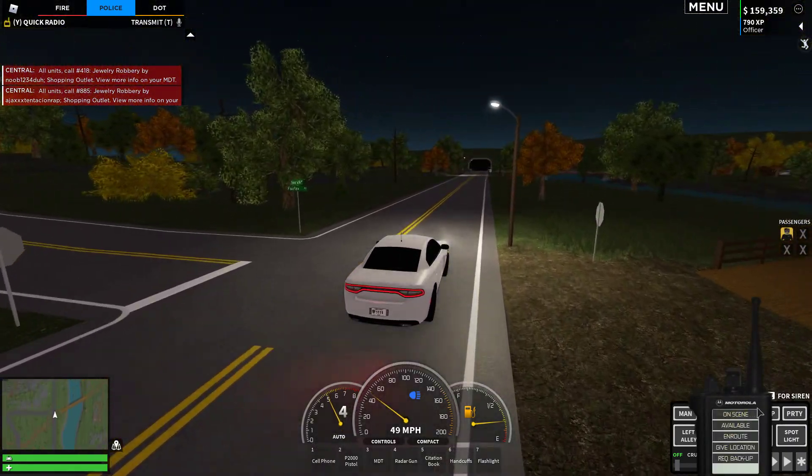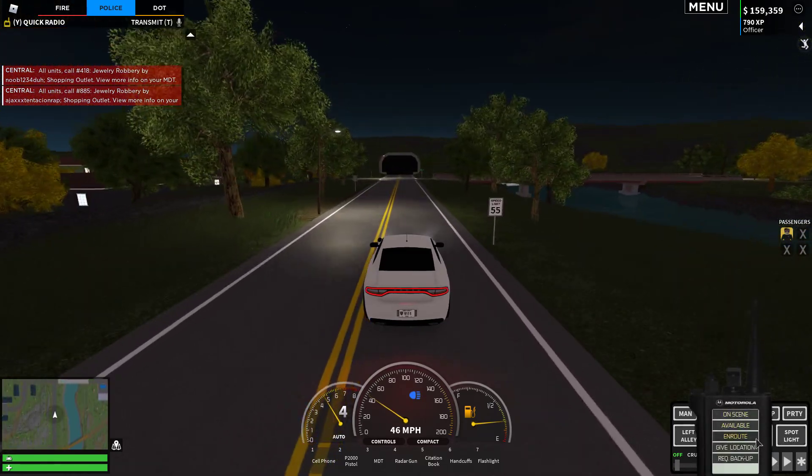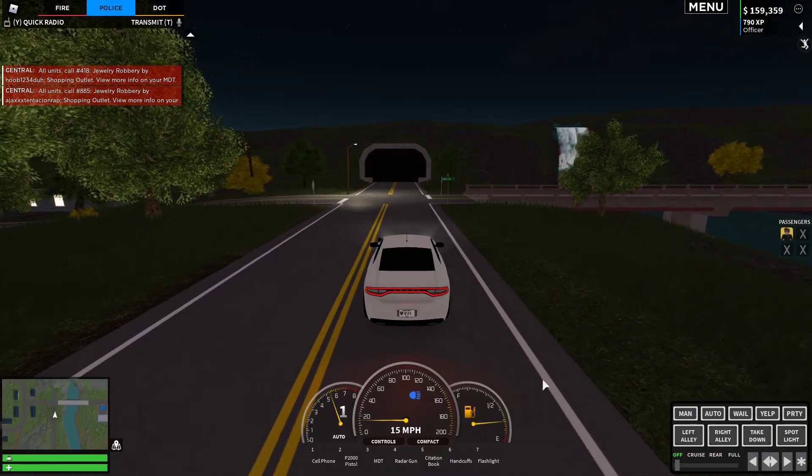We also have the radio station, which you press Y for. You have on scene, available, en route, in vacation, and request backup — which is pretty cool.